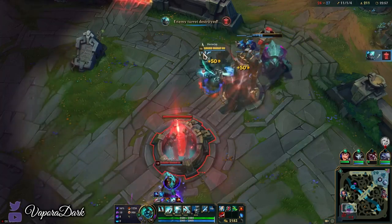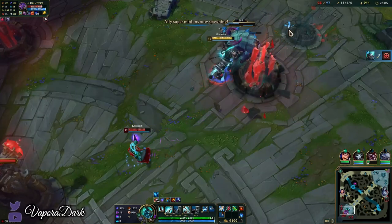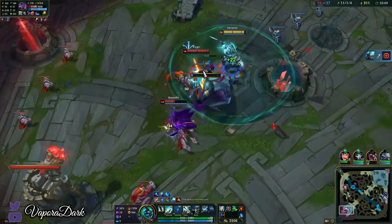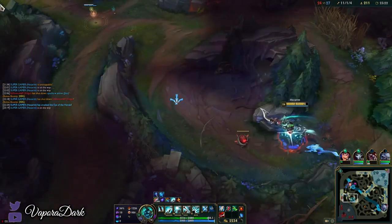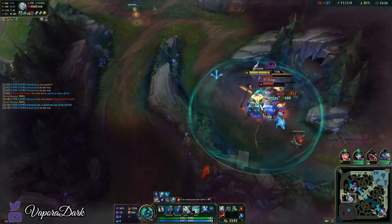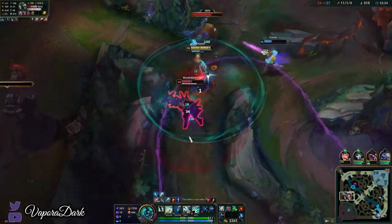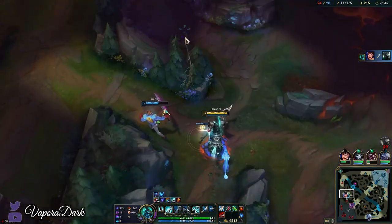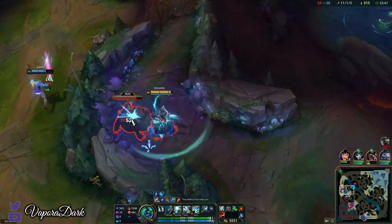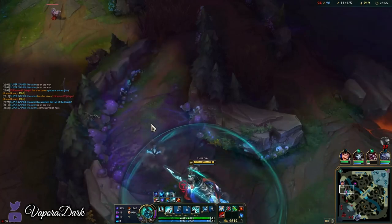We can see their Gromp is spawning. Might be able to do something to Mordekaiser here. I feel pretty safe being in their jungle alone. We get the wolf camp and he has to ult out. Just keep mashing Q on this guy, drag him backwards — there we go, easily done. If we can get the Gromp now too that'd be great. Should be able to get Pike pretty easily here too.